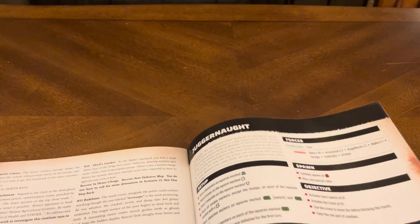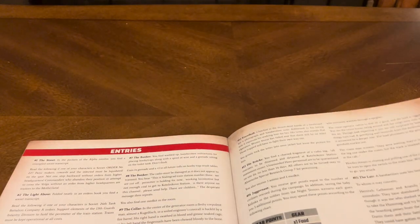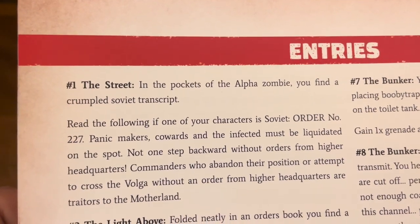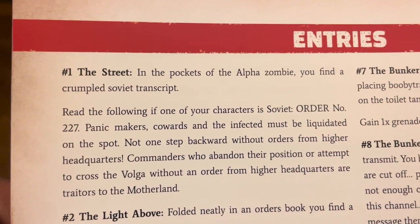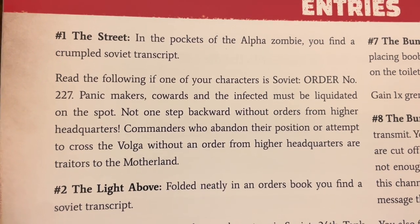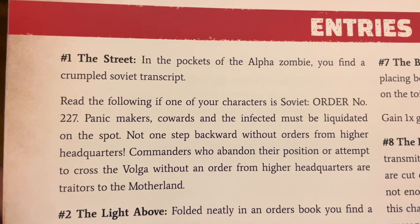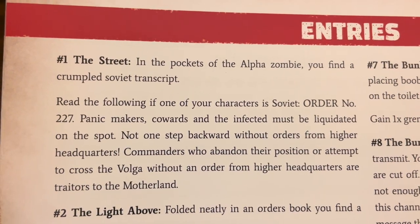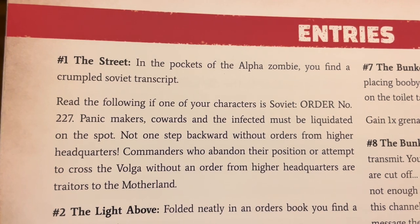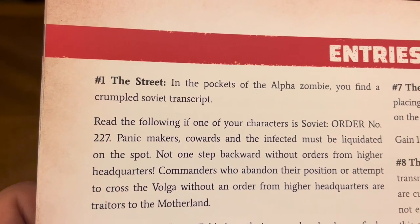It appears there are 33 parts to this section called 'Entry.' We can look at entry one just for a little background. 'The Street: In the pockets of the alpha zombie you find a crumpled Soviet transcript. Read the following if your character is Soviet — Order Number 227: Cowards, the infected must be liquidated on the spot. Not one step back or without orders from higher headquarters. Commanders who abandon their position or attempt to cross the Volga without an order from higher headquarters are traitors to the Motherland.'